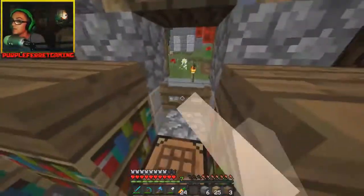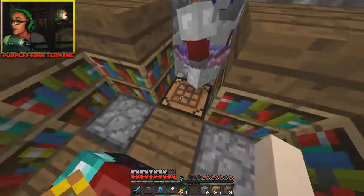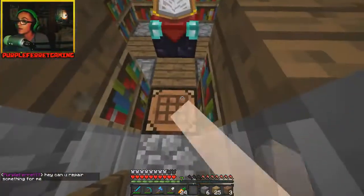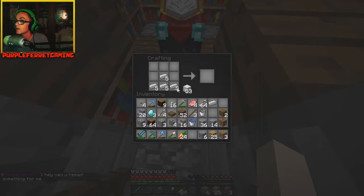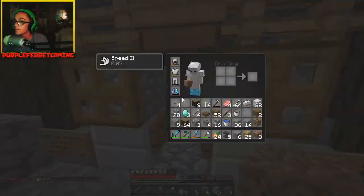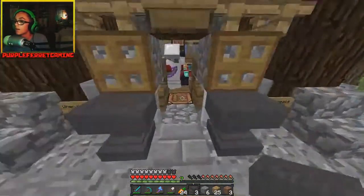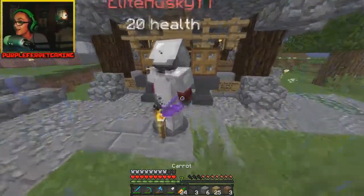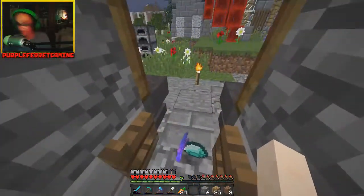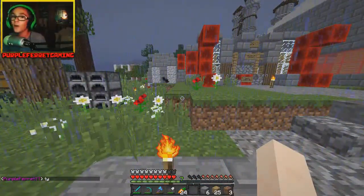Somebody broke the anvil and didn't replace it — that's fine, we'll just make a few new ones with our crazy amounts of iron. Let's make five anvils. Husky, can you repair something for me? There you go — and there you go. Let's put the spare anvils in here just in case. Thanks Husky! Okay, that's all good and repaired. We're gonna go ahead and get Ed and see if he can record that clip now.